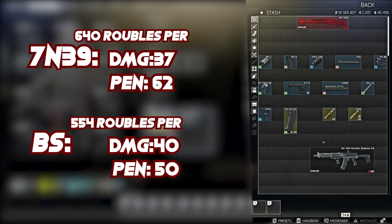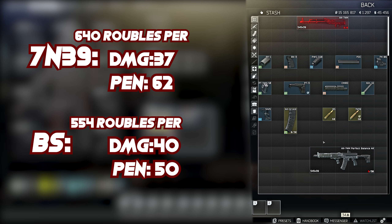Just keep that in mind — they both work extremely well. The only problem is 7N39 on the flea market is going to be way more pricey. The cheapest I found was around 640 rubles per round. At least BS you can buy from Prapor pretty consistently — only 300 rounds per cycle, but at 554 rubles a round. The cheapest bulk from another player on the flea market was 607 rubles per round, so it is a little cheaper, and that additional 50 to 100 rubles per round does add up quite a lot.